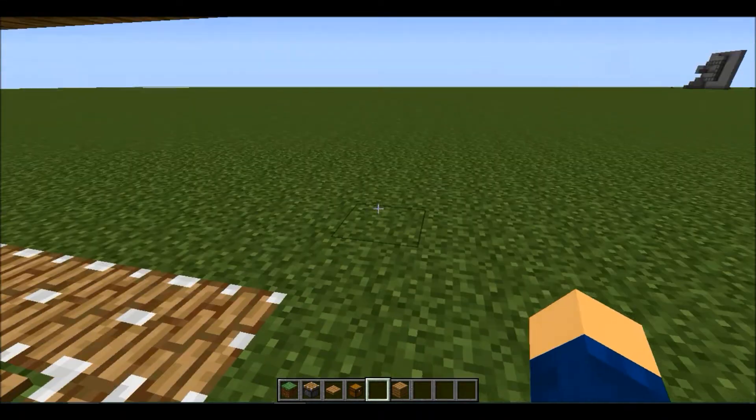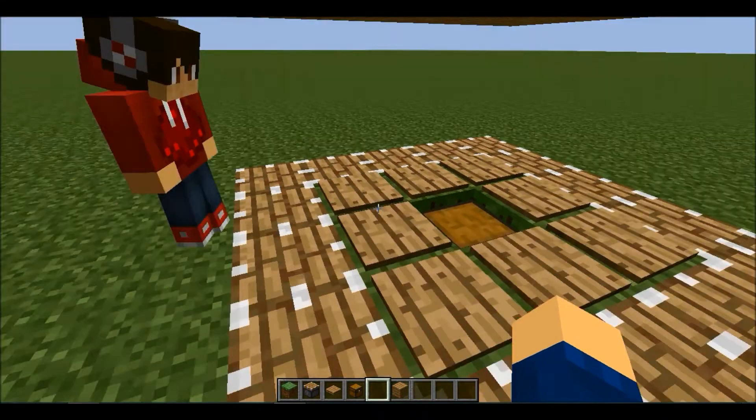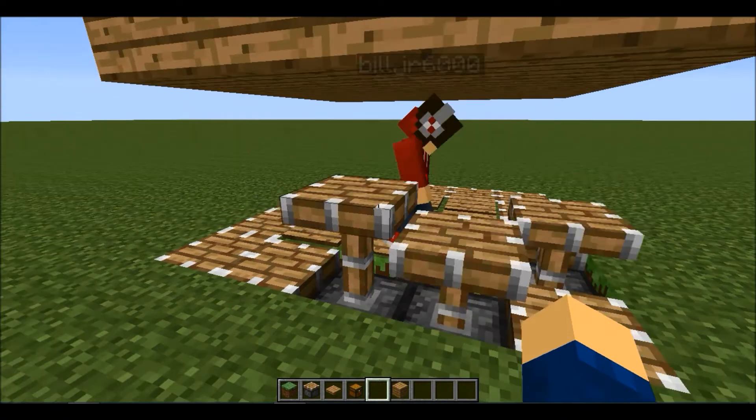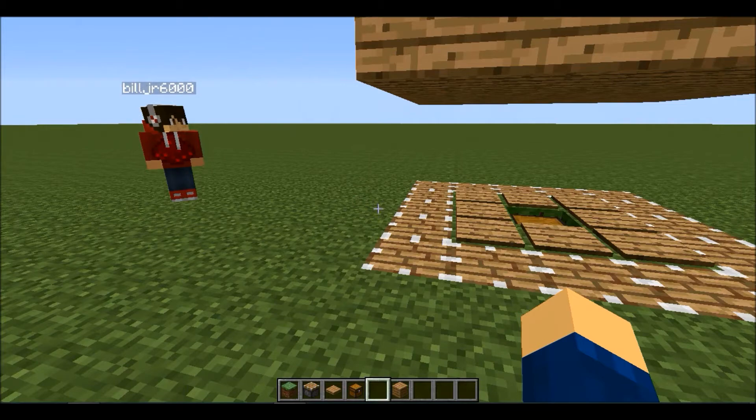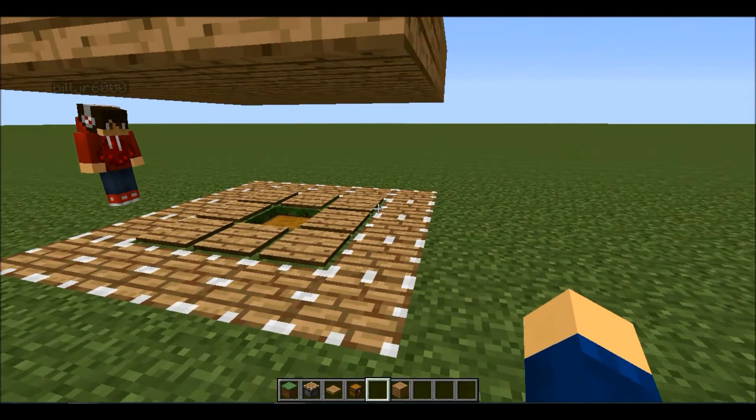There's a hot tub and stuff from Minecraft. Bill Jr. is going to step in here, and as you can see, can knock it out — unless you run out like that.